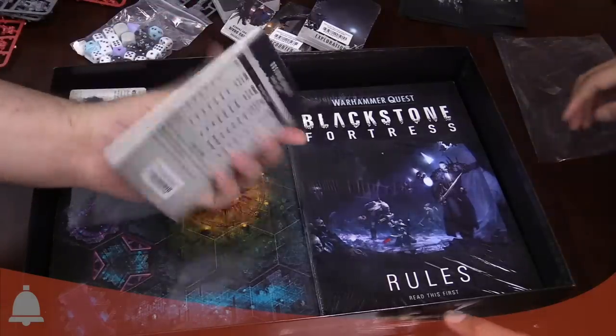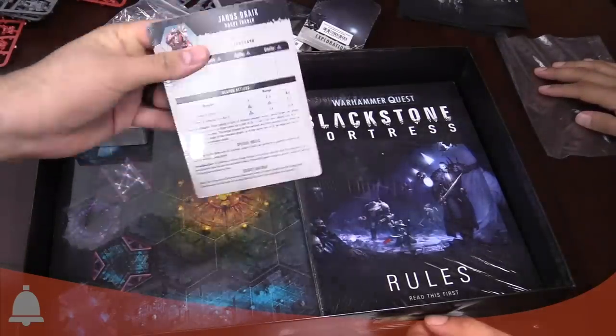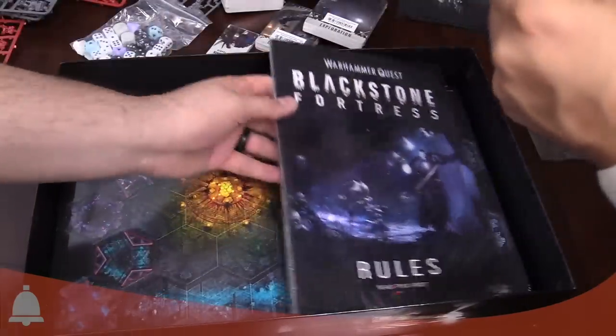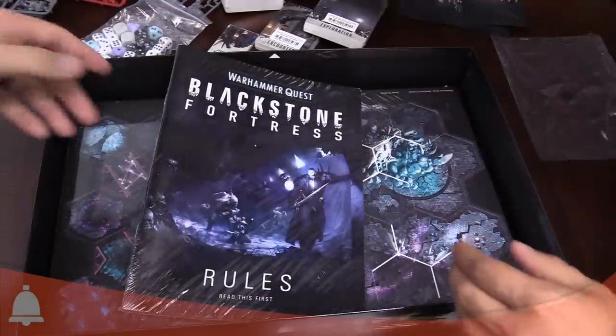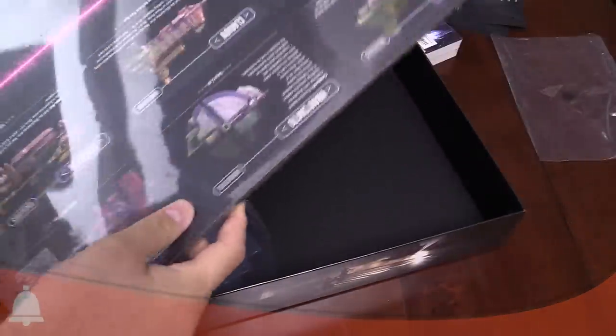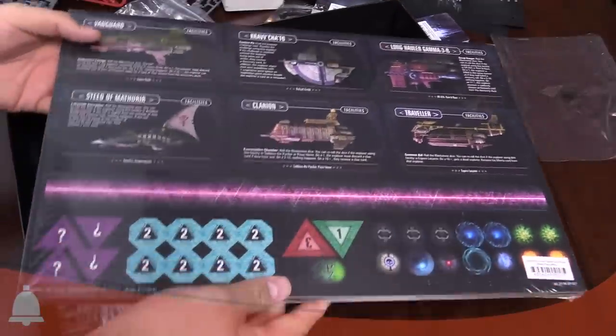We've got the character cards, which we'll probably take a look at here shortly. We've got the resource and artifact cards, stronghold cards, and artifact cards. We've got a packet of things — let's open it up. We've got the boards and some punch outs. We've got some ships!